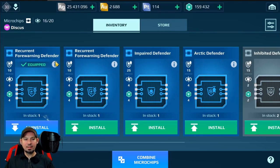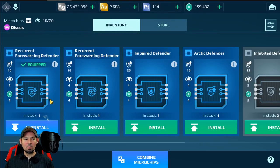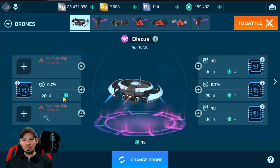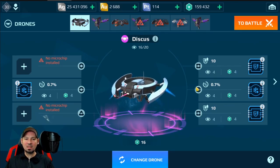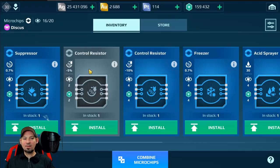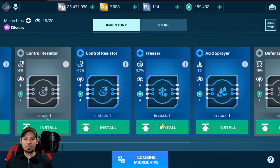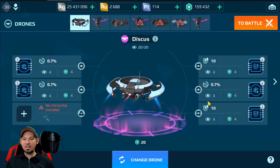I went ahead and installed two of these defense point chips on a drone. This will give me 20 defense points — that's like 19 damage resistance or something similar when I go under 50% health. But the thing is, it says it only lasts for five seconds. Most of these chips I don't really care for, but we're going to try this out. Now I've got two freeze chips and two defense point chips on this drone, plus room for one more. Let's just go ahead and add another freeze chip — so now it's three freeze chips and two defense point chips.